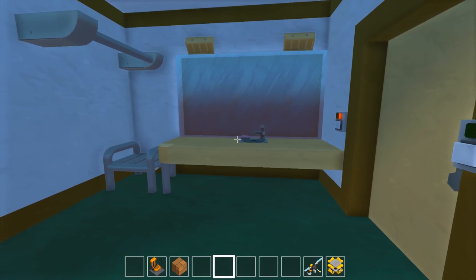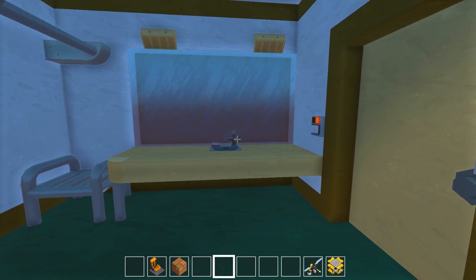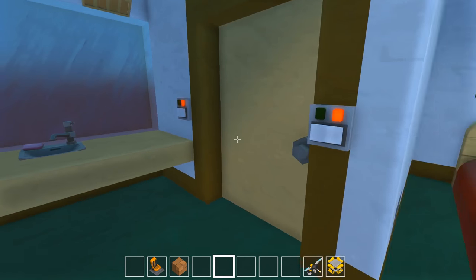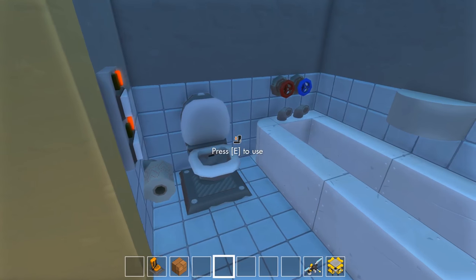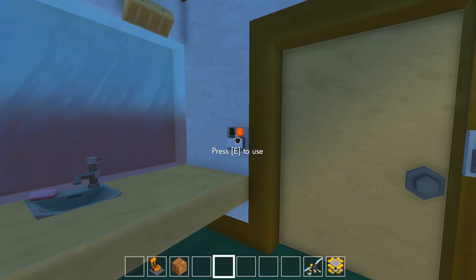A lot of people are going to ask about this — in older style motels the sink and vanity area is actually on the outside of the bathroom, on the back side of the wall. That's why the sink is out here. The bathroom is in here — you get your tub/shower, your toilet, and some lights. It's kind of an odd setup but that's just the way a lot of them were.